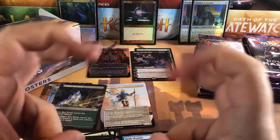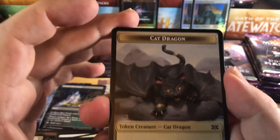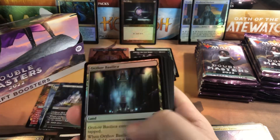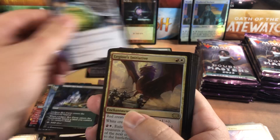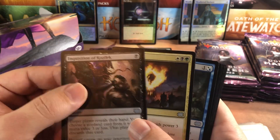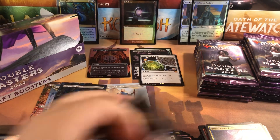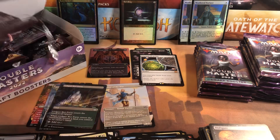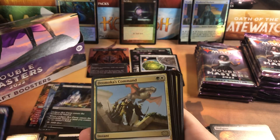They accidentally put them in the Commander Legends collector's boxes for a little bit of the shipment apparently. Cat, dragon and soldier. Spires, foil of the bounce lands, and Saber - Crucible of Worlds, nice! Another mythic and it's a good one. Legion Initiative. Inquisition of Kozilek - valuable card, I just don't like this card. I don't like playing against it, so I don't usually play it. You can't complain about something and then turn around and do it to other people. I don't run counterspells or discard usually.